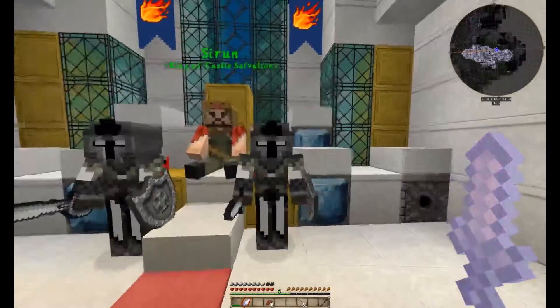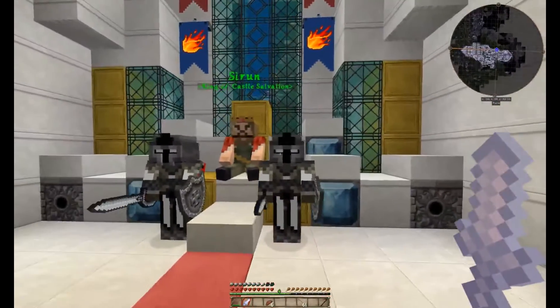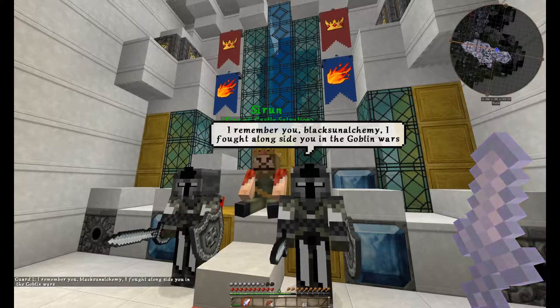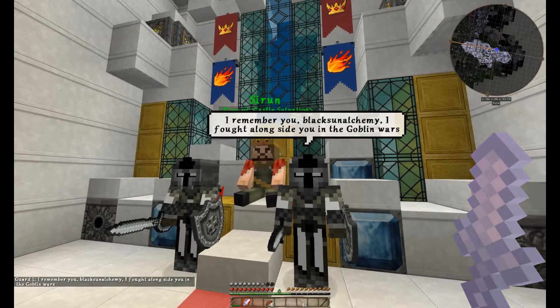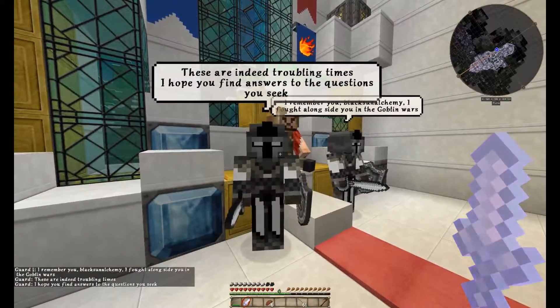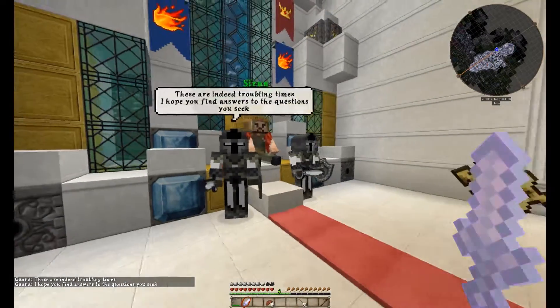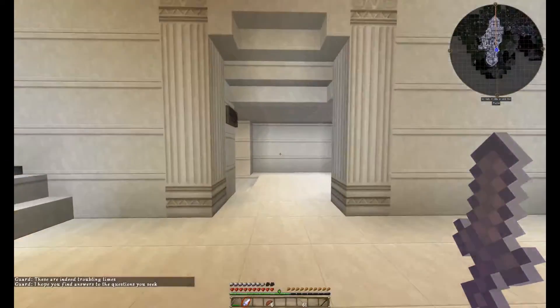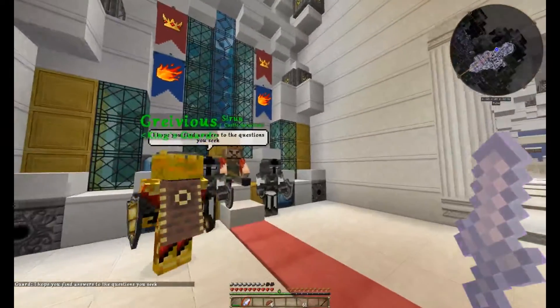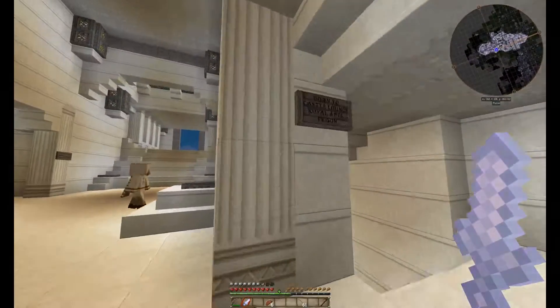These are his guards — if you talk to them, they can offer some dialogue as well. One says: 'I remember you, Blox Alchemy — I fought alongside you in the Goblin Wars.' And this guy says: 'These are indeed troubling times. I hope you find answers to the questions you seek.' So, hallway to his right, which is right here. The sign says: down to castle lounge, royal apartments, and prison. We're going to head our way down a couple levels.